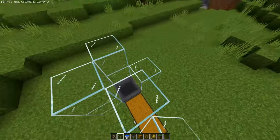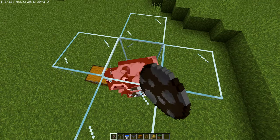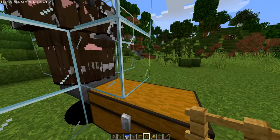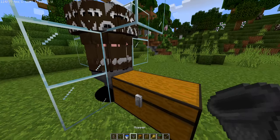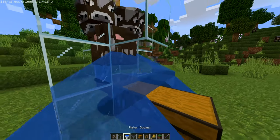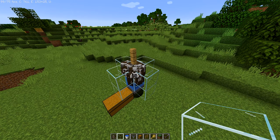Go up another layer and get your cows in — in survival you would use wheat, in creative you would just use the egg. Then put a fence post on top. You can break the block above the chest and reach in to place a little bucket of water, then fill it back in. And there you have it — that's the easiest cow farm to make in Minecraft.